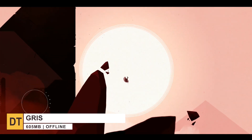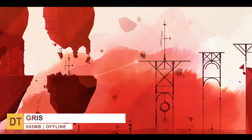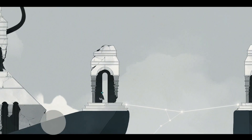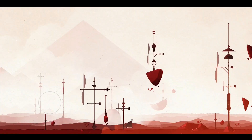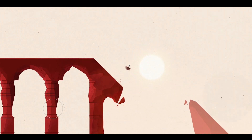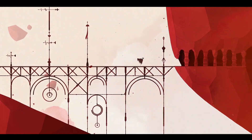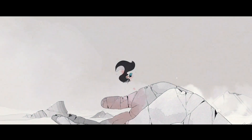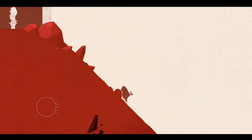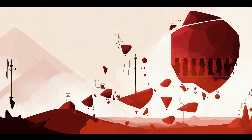Moving right along to number 3 with Gris. It's a platform adventure game by Spanish indie developer Nomada Studio. You play as Gris, a young girl dealing with the various stages of grief, as you make progress through gorgeous locations. You see Gris grow emotionally and slowly come to terms with what is going on. Visually, Gris looks great and is animated very well. The addition of colors as you progress makes for an increasingly striking image. Gris also has MFi controller support and plays very well with a controller.